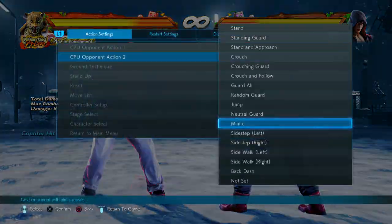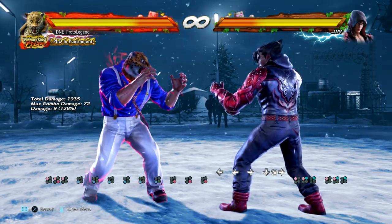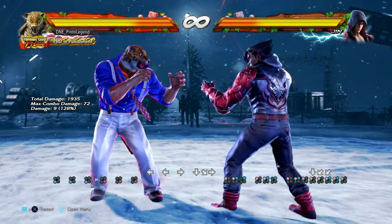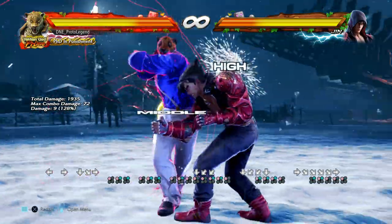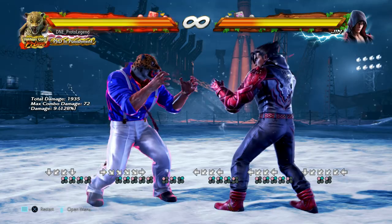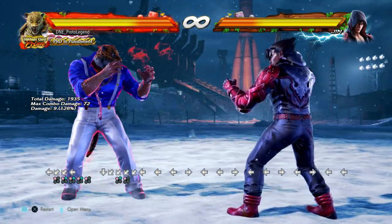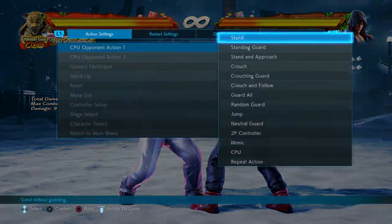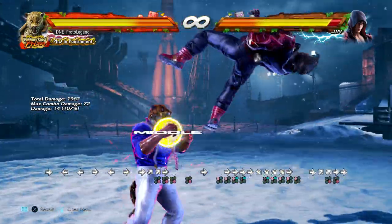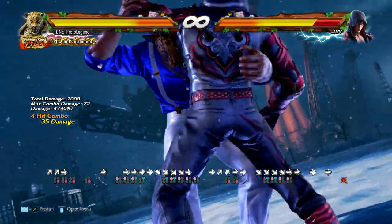You can use it as a pressure tool since you're frame-positive. If they do end up blocking it, it's a really solid mid and also hits grounded opponents. Or you can use it as a final damage ender after a launcher — which we previously explored after a tailspin attack, just dashing up and hitting it for that easy, flashy finish.